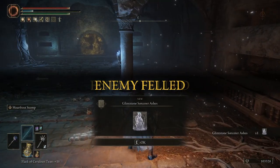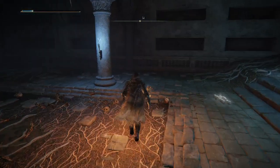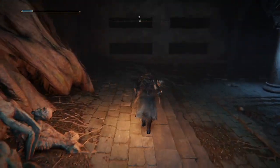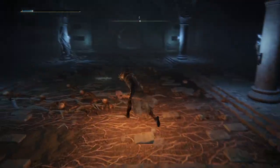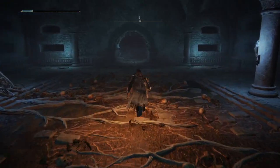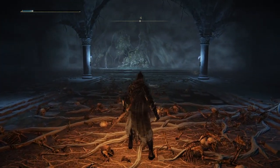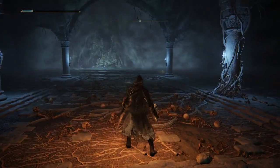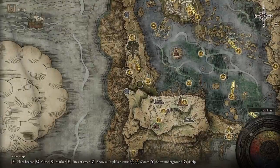See, that was so freaking easy. The Glintstone Sorcerer Ashes — I wonder what that is. That was a little bit too easy. But I'm pretty high level. I would definitely say having the assassin was the best way to kill that sucker. He only got the summon once but the assassin is so aggressive, it's so good. But that's it on that.